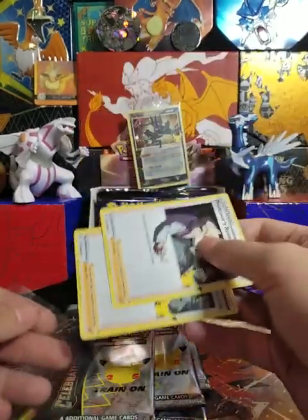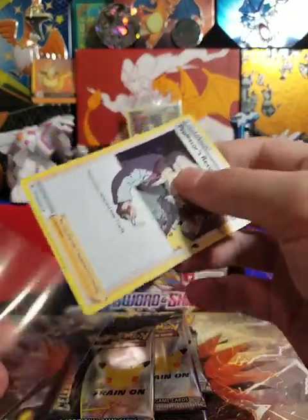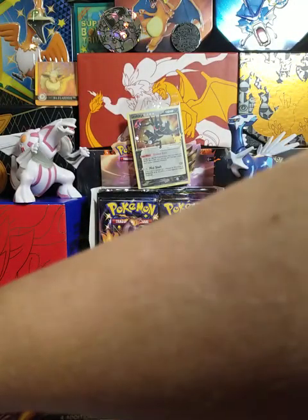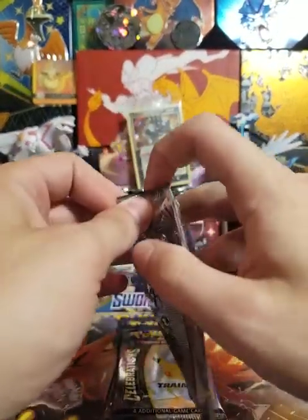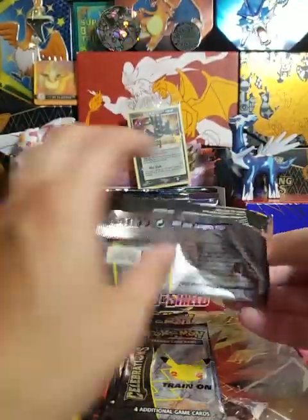We'll go ahead and sleeve these. I'm getting a little excited ahead of myself — got to make sure I sleeve them. Let's see what else we can pull. We already got the Blastoise; now we need Venusaur and Charizard to finish the Big Three.